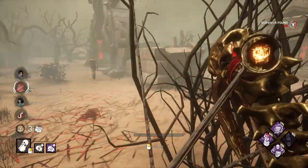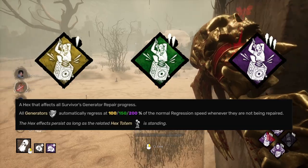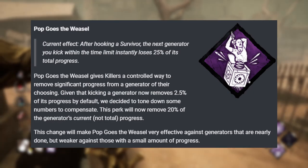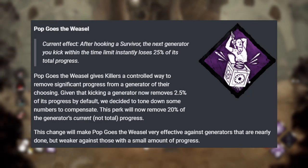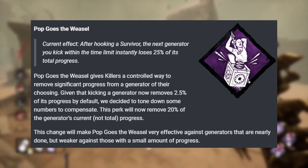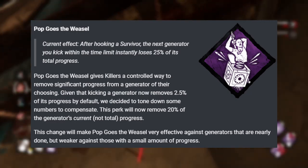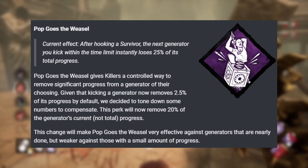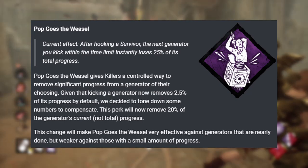Pop Goes the Weasel is my favorite killer perk in the game. What it does currently is whenever you hook a survivor, the next generator you kick is going to regress its total progress by 25%. The new way it's going to work is instead it's going to regress it by 20% of its current progress — not the total progress — which I'm totally fine with. And the way it's worded, it says that because kicking the generator now removes 2.5% of its progress by default, they've decided to tone down some numbers to compensate, leading me to think this will still stack — meaning you'll get 2.5% of its total progress and 20% of its current progress with Pop Goes the Weasel.